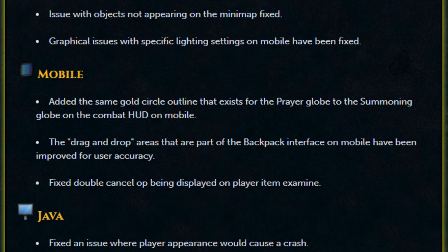Clipping through objects is now smoother. Fixed a bug with the minimap not properly loading, and fixed an issue with objects not appearing on the minimap. Fixed graphical issues with specific lighting settings on mobile. Some changes to mobile: added the same gold circle outline that exists on the player globe to the summoning globe on the combat HUD on mobile. The drag-and-drop areas that are part of the backpack interface on mobile have been improved for user accuracy. Fixed double cancel op being displayed on player item examine.